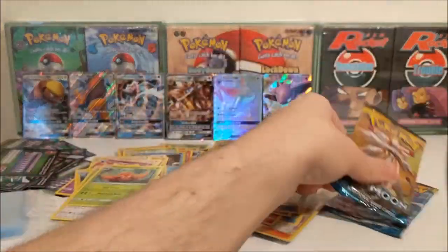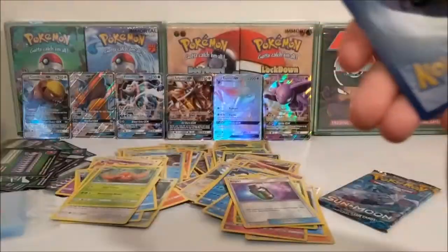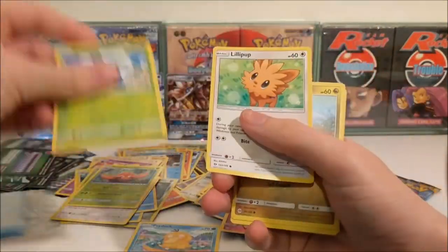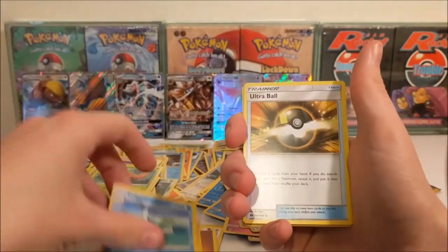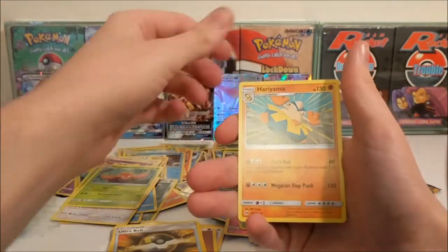Let's steam through these last two. Oh there's a code for you - Sun and Moon - let me know what you get! Starting off with a Psyduck, Bounsweet, Lillipup, Dratini, Wingull, Fighting Energy, Timer Ball, Pelipper, Ultra Ball, Sharpedo which is a Rare Reverse and a Hariyama.